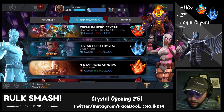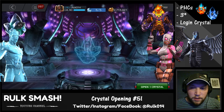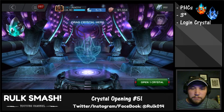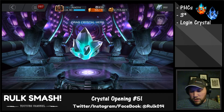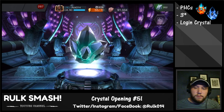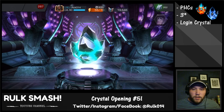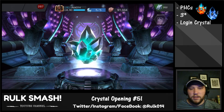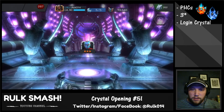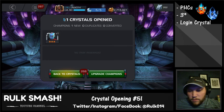The last thing we're gonna do right now is the login crystal — this is Nebula, guaranteed to be Nebula. The question is: are we gonna get a three-star Nebula or a four-star Nebula? Be nice to go four-star. Pretty much everybody gets a three-star on this — I think it's like a 90% chance. One, two, three — three-star Nebula. That's a new three-star champ, we'll take it. Next time we pull some three-stars, once she's added, maybe we'll dupe her and get even more four-star shards.